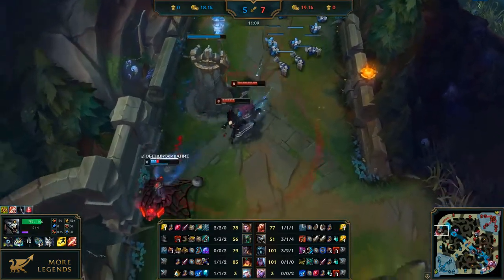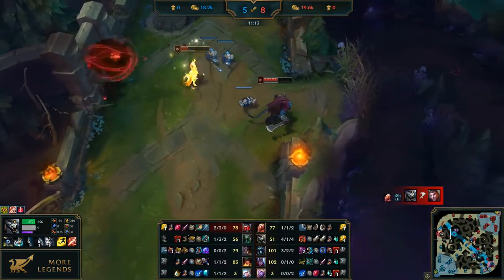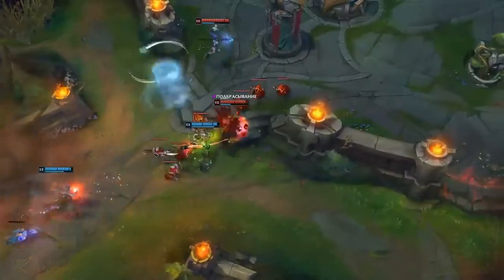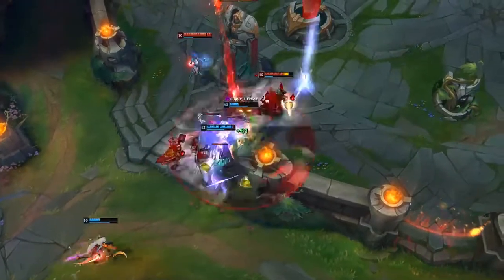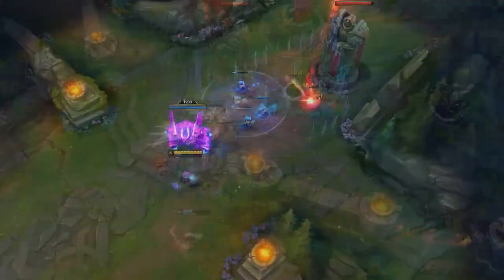Besides, Zhonya's has a few peculiarities, and knowing them will help you play and use it more wisely. Twisted Fate can still pick a card while in Stasis. That means when you cast W, you can use Zhonya's right after to make it 100% certain that you'll pick the right card.